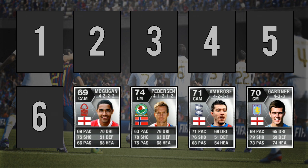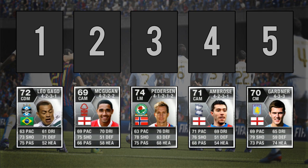Moving up into the number 6 spot, we have exactly the same stats as McGuggan. That's Leo Gago with 85 long shots and 84 shot power. Leo Gago also has the long shot taker trait.